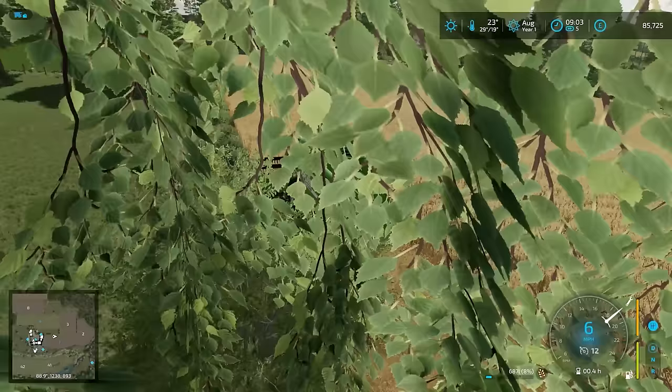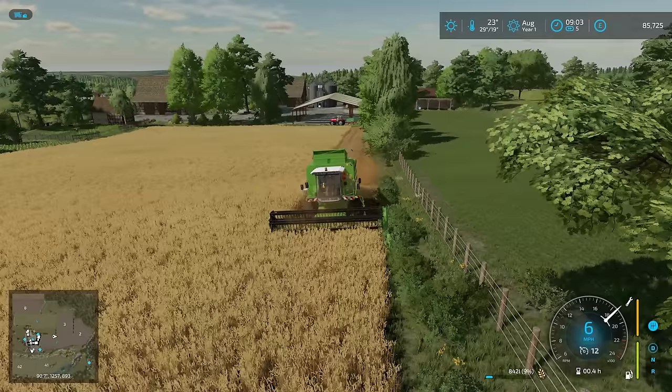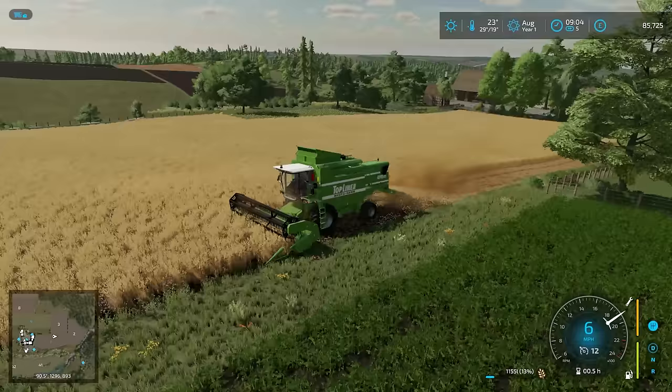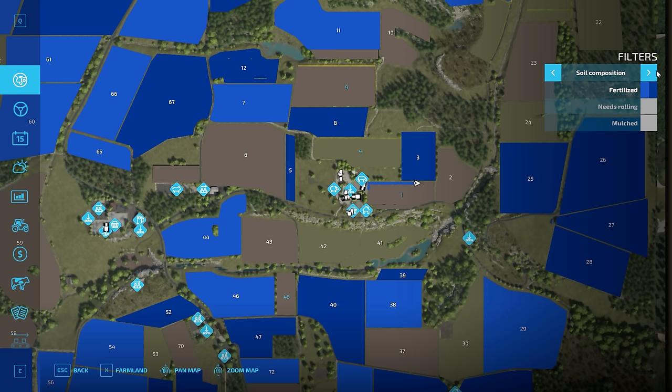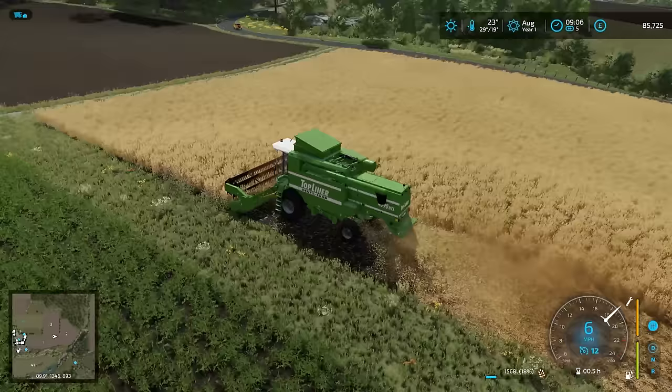Once we've made enough space, we can get a worker to go up and down and we can cart — we're going to have to cart to the sell point. Unless we want to put it into storage — we do have a silo, so it might be worth putting it into storage. I'll just go around the headland a few times. It's not filling up particularly quickly, so this field isn't well fertilized — it's not fertilized at all actually. We're putting the fertilizer application on now by chopping it.